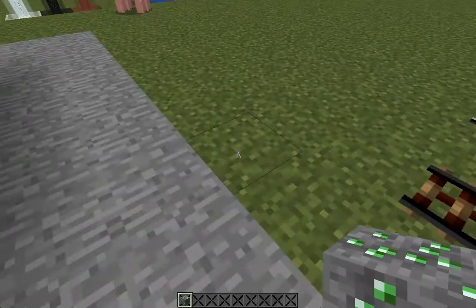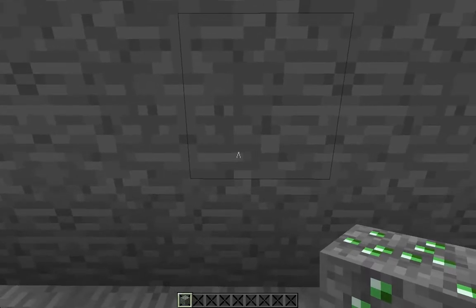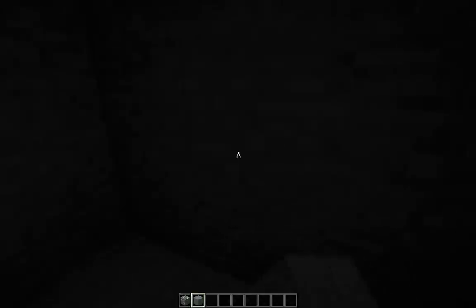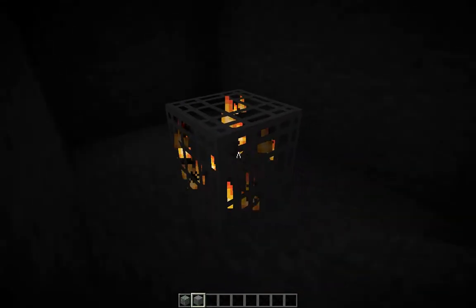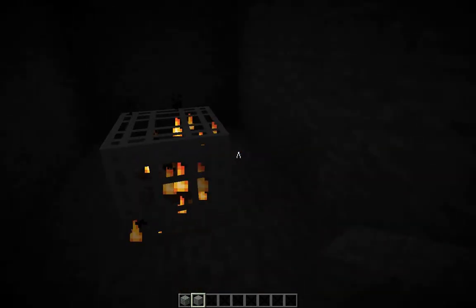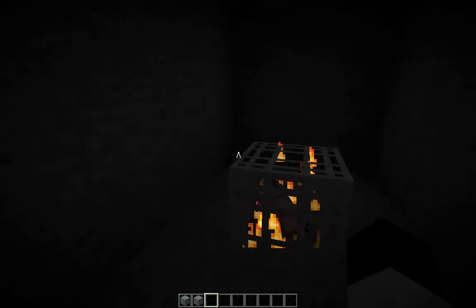Here we have iron trapdoors. I'm wondering what's with all the pigs — oh, that'll be from the spawner. It is white. There's not much difference to it; I don't think many people would notice it, though more people would be able to tell.